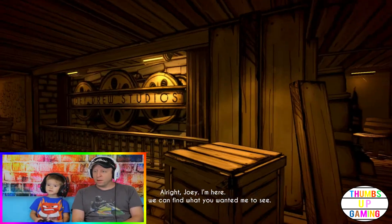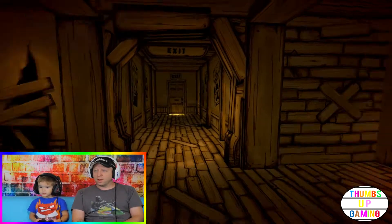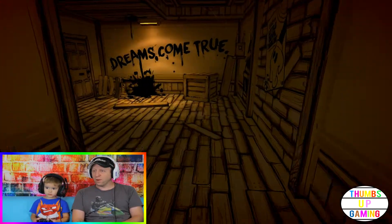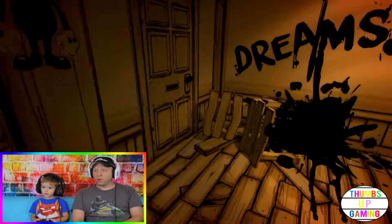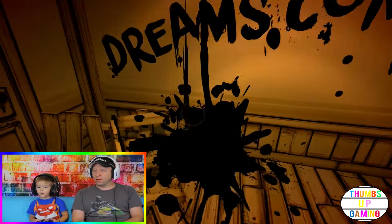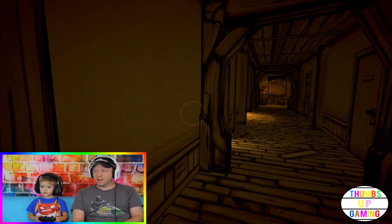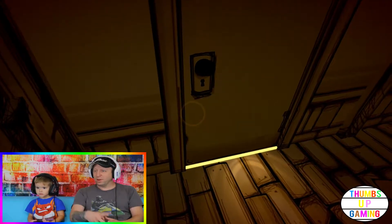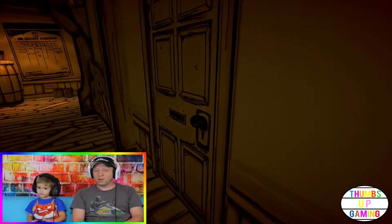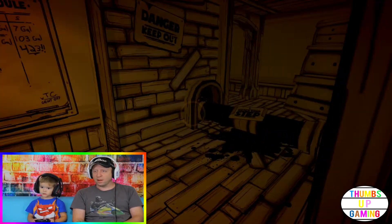It says 'Dream comes true.' Now let's go see the ink machine. Dad, the exit! That's the exit? Yeah, and I check it out. No, because you got to solve all the puzzles first, right? Mm-hmm. Dreams come true. So what do we got to do first? We need to get all the stuff. Don't you have to go to the room first? Ink is dropping. That door doesn't open. That door's locked. That door opens. I can't open it.